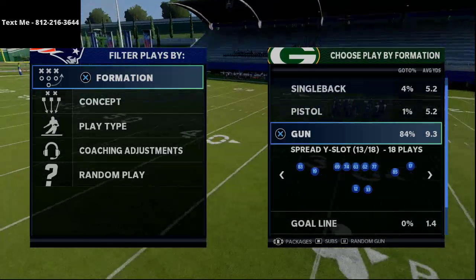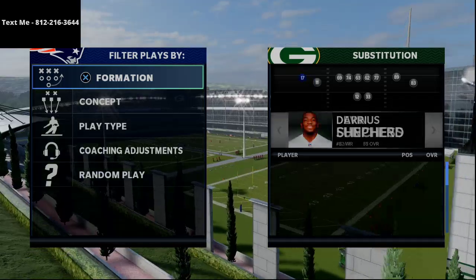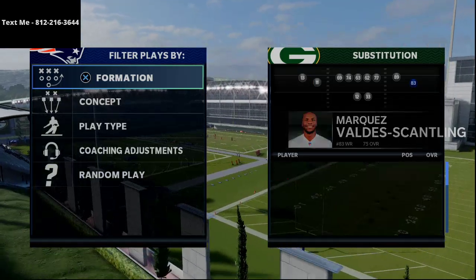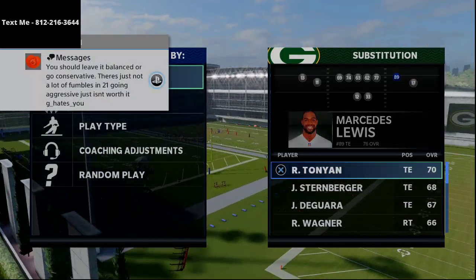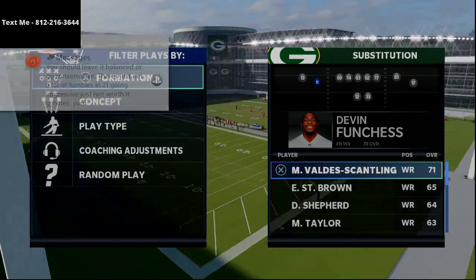This is Gunspread Y-Flex from the Arizona Cardinals Offensive Playbook. It's one of my favorite formations in Madden NFL 21 because of the way that it just kind of stresses the defense.